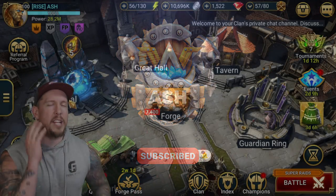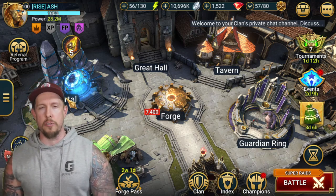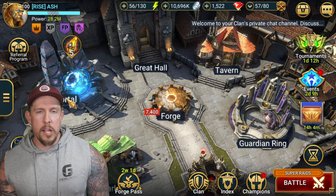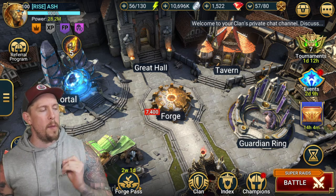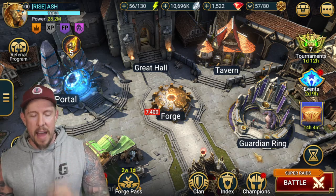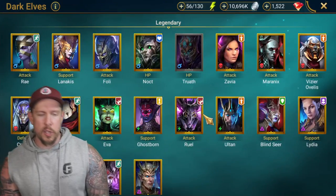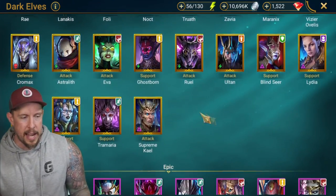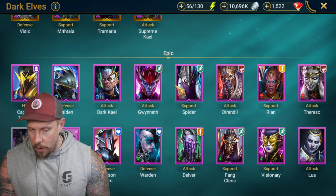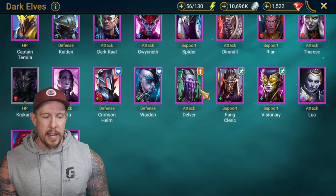Hey guys, this is your champion guide for Ryan the Conjurer in Raid: Shadow Legends. She is the second champion you get from Doom Tower Normal, and she is worth getting. She serves a lot of utility that you can't get out of Madam Saris — namely, she serves as a reviver on your team, albeit not the best revival.